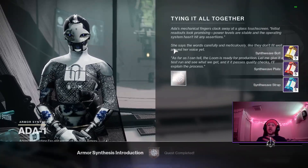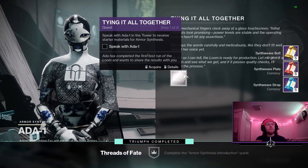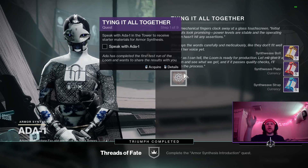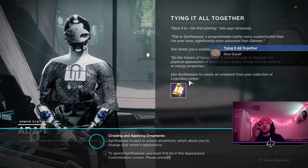At the end of it she gives you Synth Weave, so you can actually start creating armor, which is really nice. But after the first introductory quest you get a next one — after the Armor Synthesis Introduction you get this quest right here, 'Tying It All Together.' This is where you use that Synth Weave that Ada gives you.